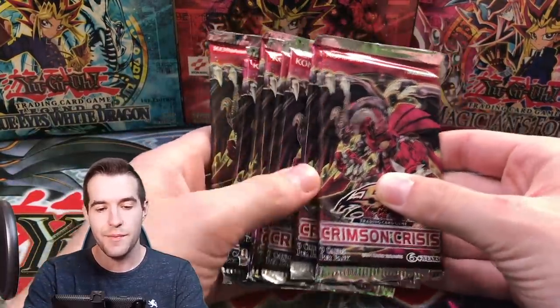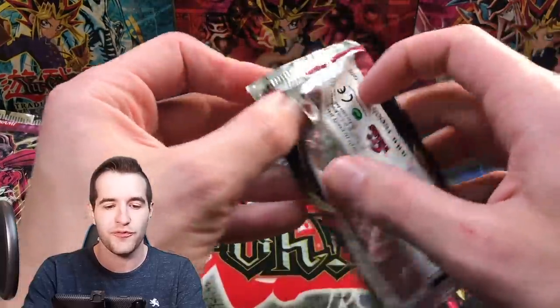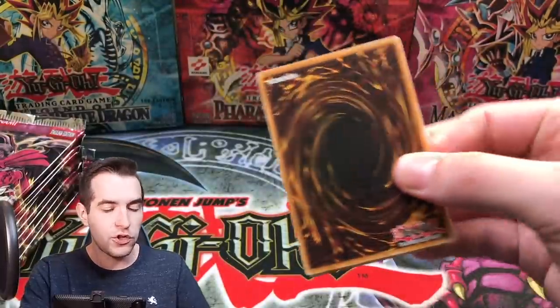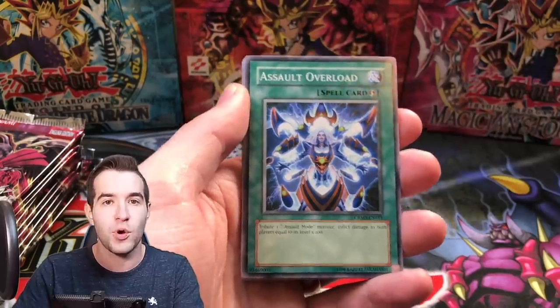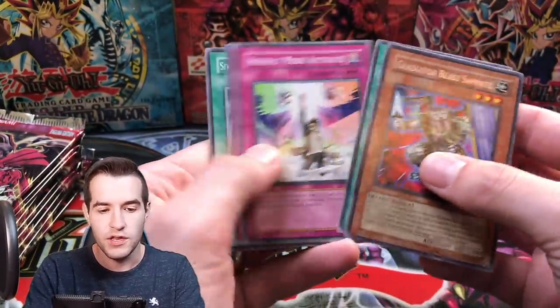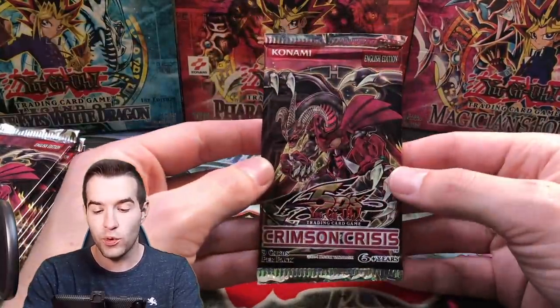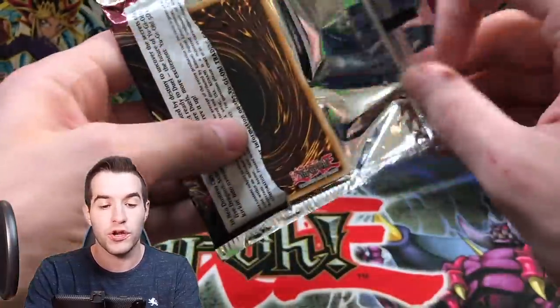In the last Ghost Hunter of the day, Jose S has 10 packs of Crimson Crisis. He's gotten many things on the channel before, so hopefully we can pull something epic. If you want to be included in the Ghost Hunter series, check out the website — you can get those packs shipped to you and ghost hunt on your own time at Ruxin34.com.